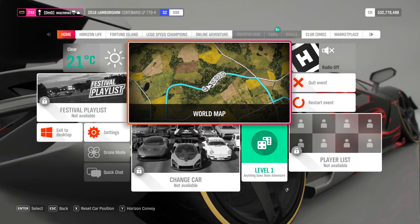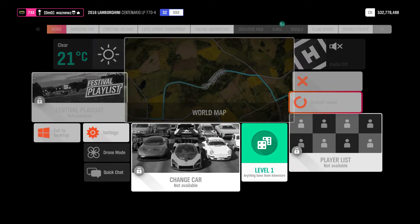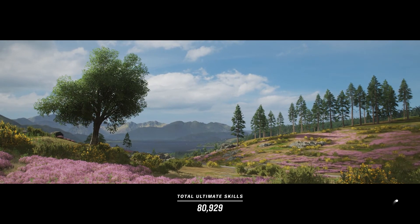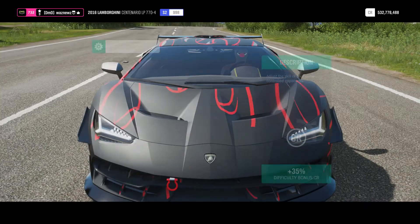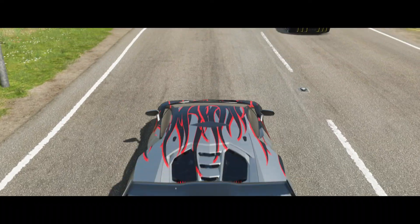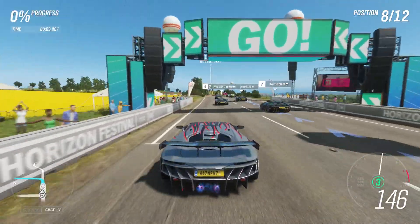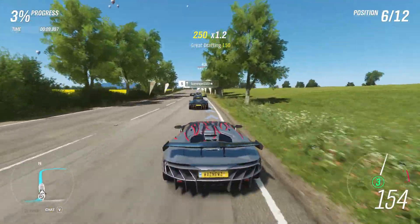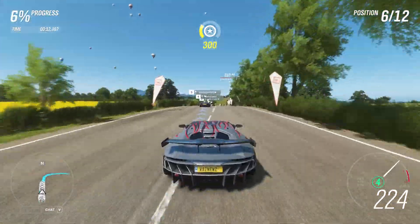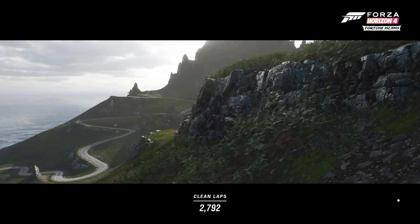I got an ultimate pass and another one. I'm just gonna restart the event — let's put this down to expert, because somehow they're accelerating like they're on rails. Same thing: stick to the left. No passing skill — let's do that again.